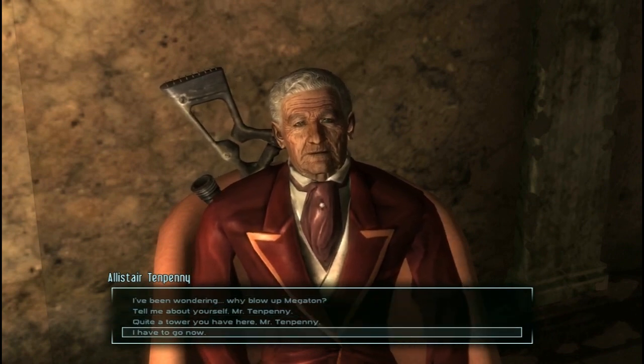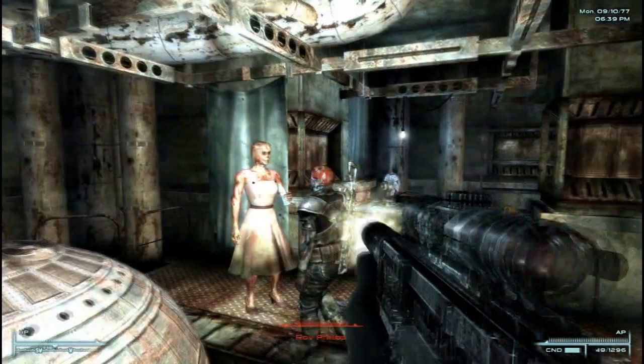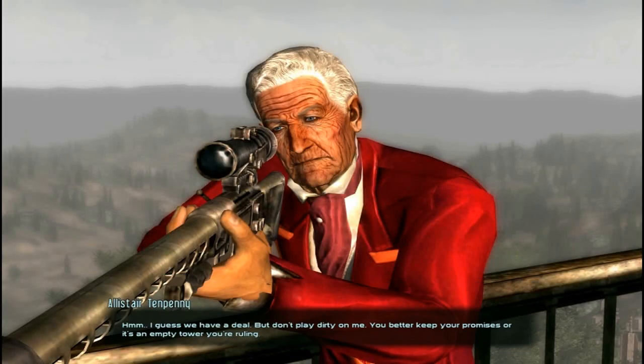And this brings me to the second major issue of the mod. The mod requires you to have completed Fallout 3 in a certain way — i.e., not blowing up Megaton, and killing Roy Phillips and his followers during the Tenpenny Tower quest. It contains no workaround should you have chosen to complete the game any other way. However, even after killing Roy Phillips and his followers and convincing Tenpenny to let the Enclave move in — nothing. This is what the tower should have looked like.